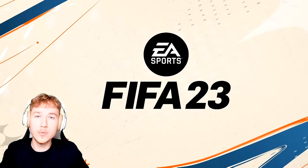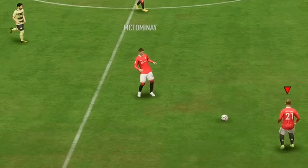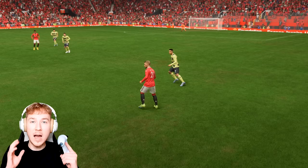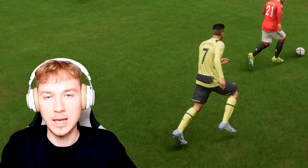FIFA 23 is actually way more realistic than you think. Anthony can actually do his real-life spin on the game. If we give the ball to him right there, you can just do the buttons, and as you guys can see, he pulls it off. All you gotta do to do this is press the top triggers on the controller, and there you go — the Anthony spin.